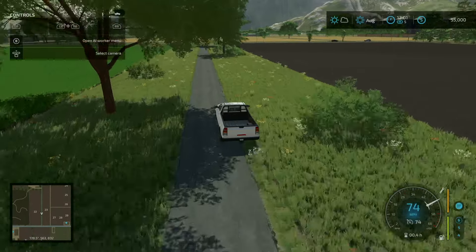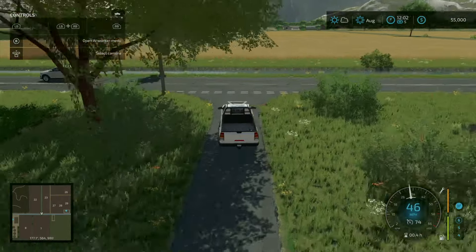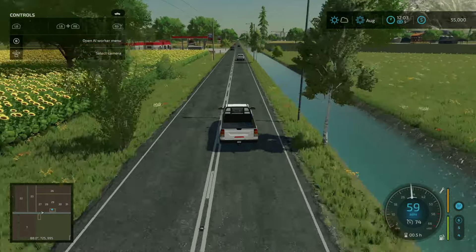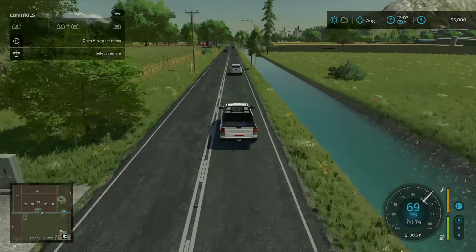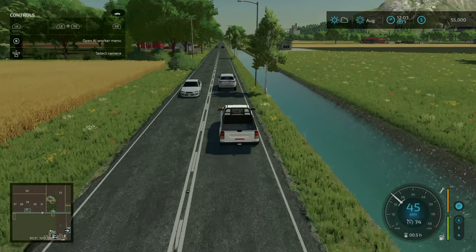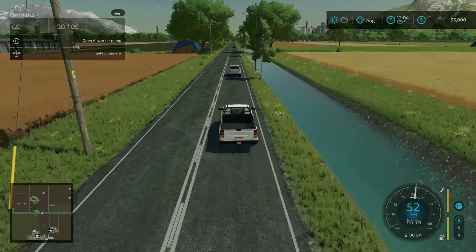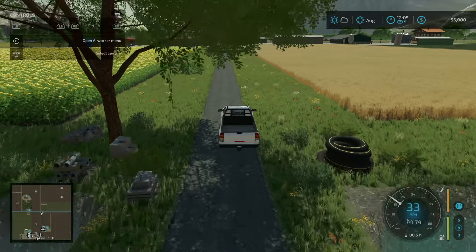The fields — every single one of them is very rectangular or square. There is no quote-unquote difficulty with the fields whatsoever. Then you kind of go around and see the road network that's available, particularly around the starting farm and where things are placed. This might be me nitpicking, but I'm just not crazy about the road network.